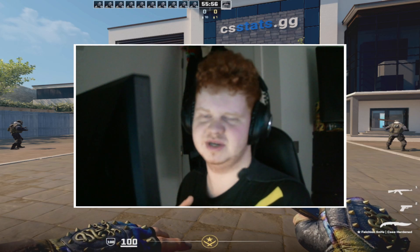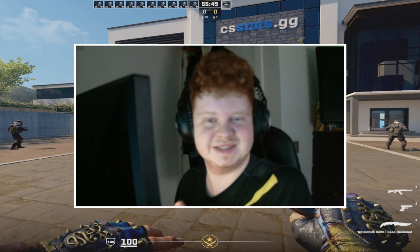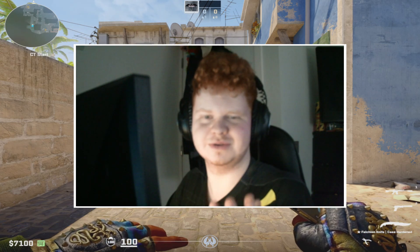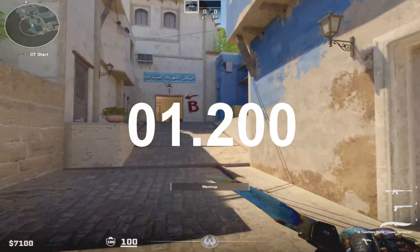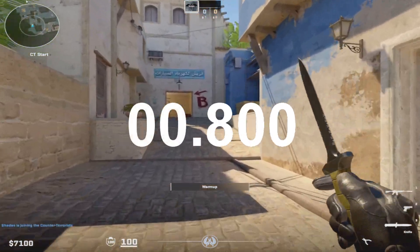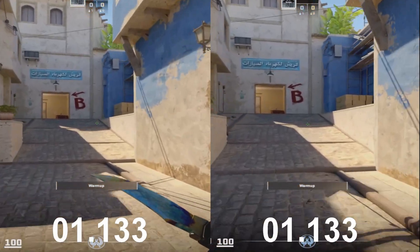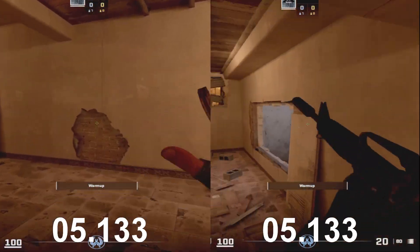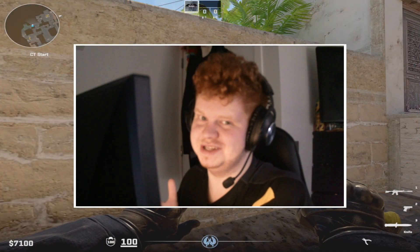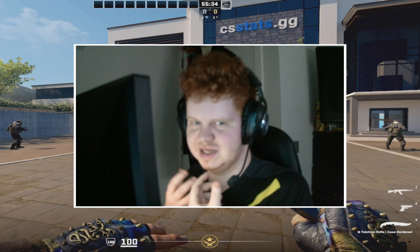Take for example getting into window on Mirage. There is a slight difference in seconds if you do the movement correct, and that might win you the gunfight. Let's take a look at what it looks like when you go into window quickly versus slowly, and at the timing. As you can see, it's just a mere seconds of difference but it's really important — getting to a position earlier because of your movement gives you the advantage.